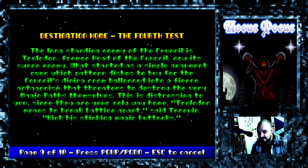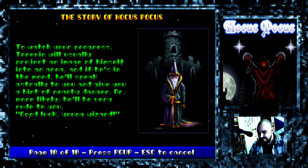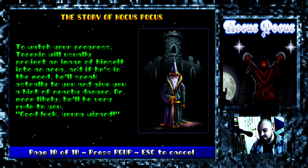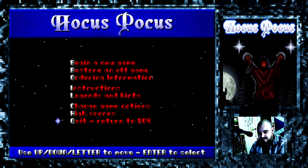And Destination Home - the fourth test. The long-standing enemy of the council is Trollodon, former head of the council, now its sworn enemy. What started as a simple argument over which patterned dishes to buy for the council's dining room ballooned into a fierce antagonism that threatens to destroy the very magic paths themselves. This is distressing to you, since they're your only way home. Trollodon means to break Lattice apart, said Terexin - kick his stinking magic buttocks. To watch your progress, Terexin will usually project an image of himself into an area, and if he's in the mood he'll speak astrally to you and give you a hint of nearby danger, or more likely he'll be very rude to you. Good luck, young wizard. So that's the background - it's got that typical sort of Apogee 90s sense of humour.